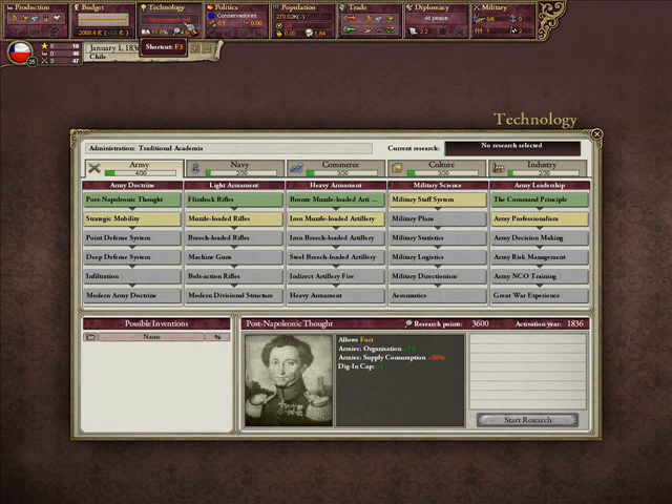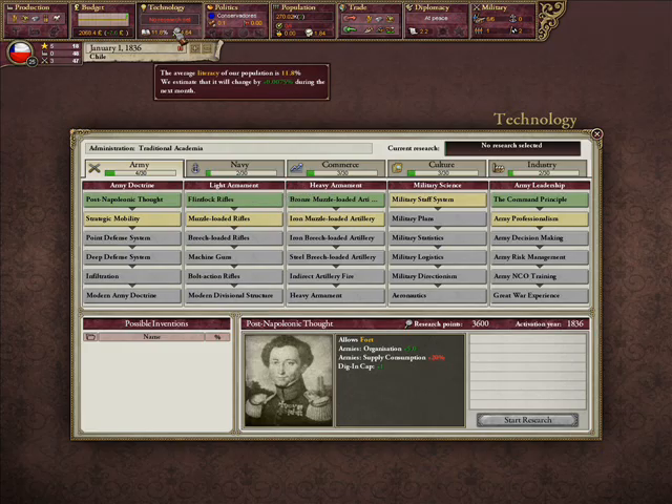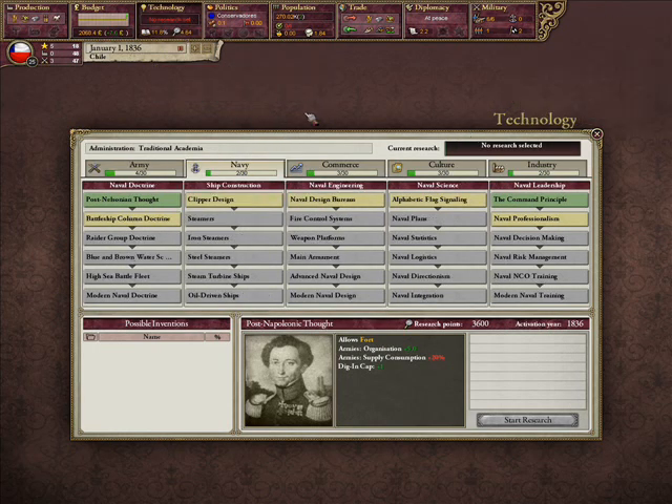I'm here today to talk to you about technologies that have been differentiated in A House Divided, as an acronym to this week's video — or rather this month's video, since I put this off so long trying to get a new game. Anyway, first things first, as you can see we're coming back to the old design.